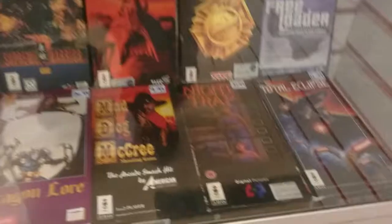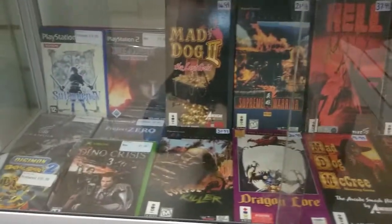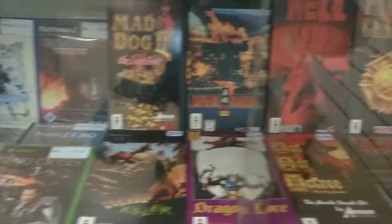And then down the bottom, we've got some more 3DO stuff and the Freeloader for the GameCube. So the 3DO stuff is all there, all in really nice boxes, all in great nick. Have a great look at that.